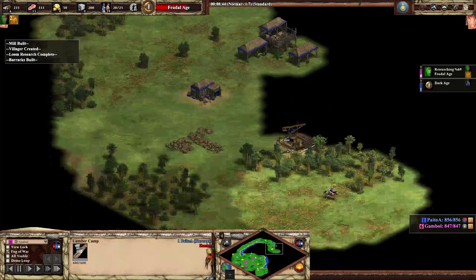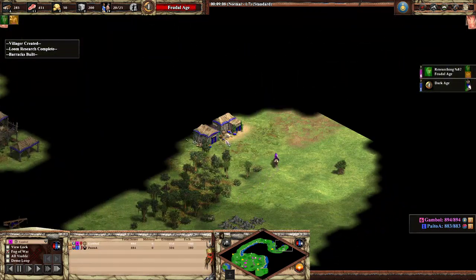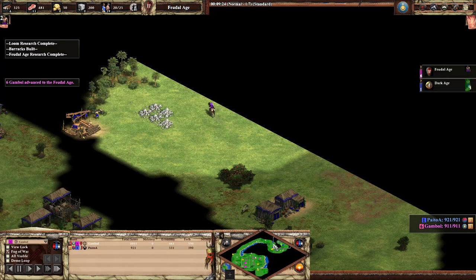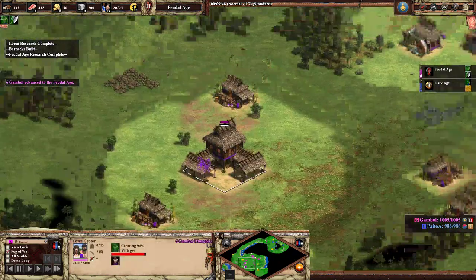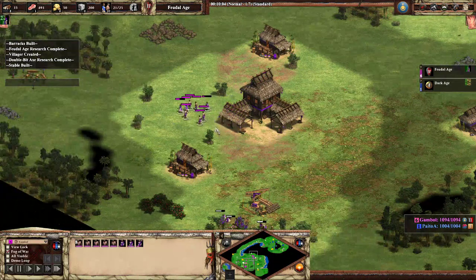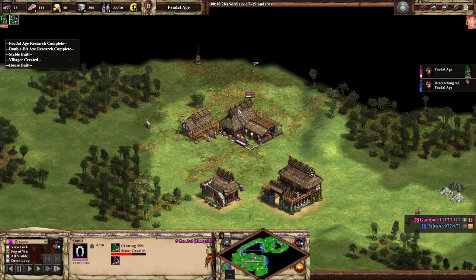Good scouting of his opponent — seeing where the town center is without getting any shots taken. He sees his opponent didn't take the deer, and isn't on berries either. The second you see that you want to ask: where is my opponent on water, or what's going on? Looks like he's going for a stable. He's got quite a few idle villagers but is putting them all to work — keeping the low-HP ones, and building a house as well. Looking good.